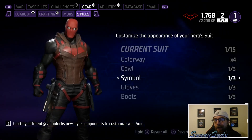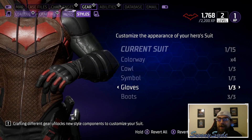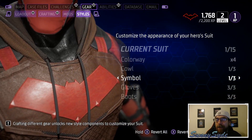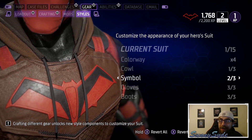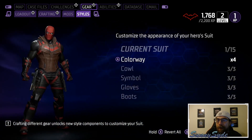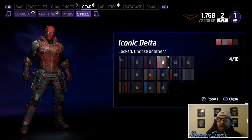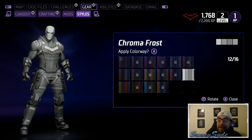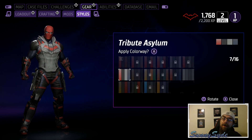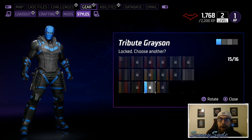Now we've got Red Hood. Starting off with the boots for his basic suit. I chose to start the game as Nightwing — that's who I've been playing and doing all the cutscenes with. Then we've got the cowl and the colorways. There's not a whole lot that changes with Red Hood's basic suit, but a lot of his transmogs look amazing. His basic suit is basic — each character's basic suit is pretty basic. The Grayson colorway looks really good with that blue.